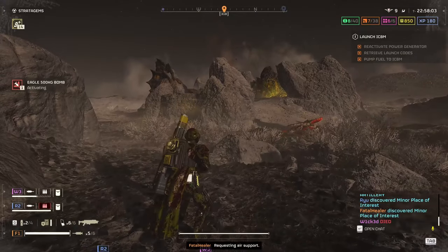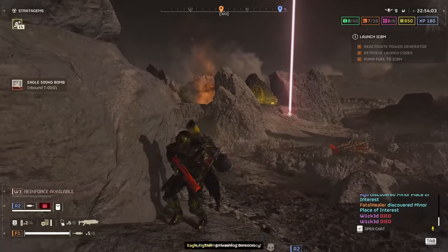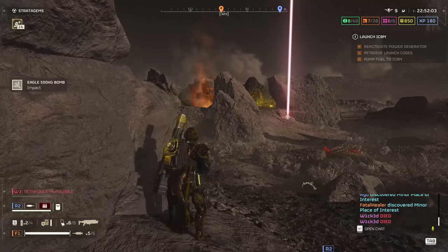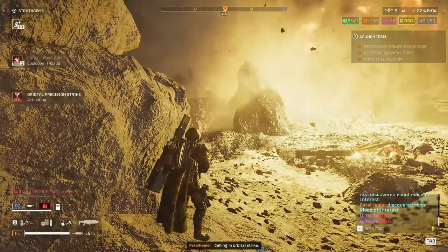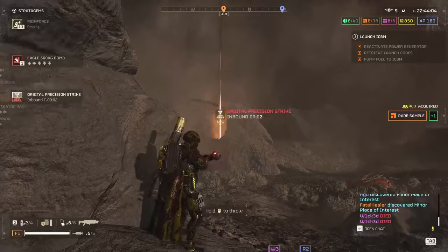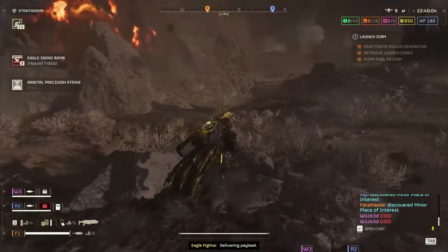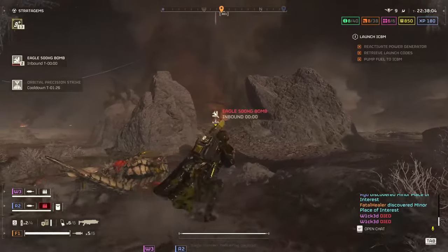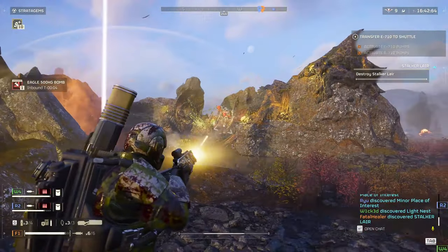Next up, how do you actually find them? The stalker's lair won't appear on the map with any red spots or indication as to where it may be, as it is a side objective that we must find. There are three different types of lairs you can come across. All lairs are surrounded by pointy rocks which block visibility, but you can sometimes notice a bit of smoke above them coming from the nest below.